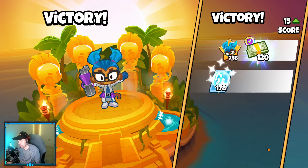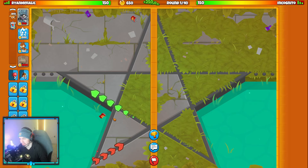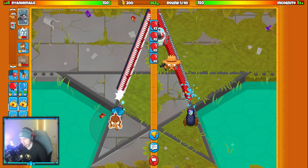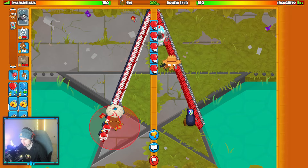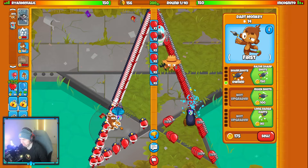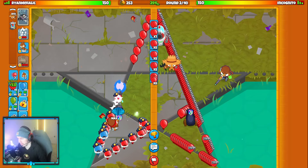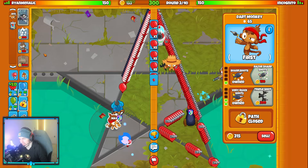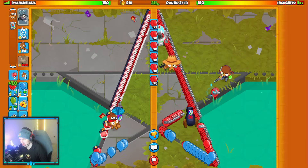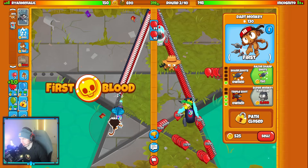Our next match with Dart, Ice, and Village is on the map Star. This is going to be a lot harder than Sun Palace because I've never really used Dart on this map — I don't know the placements or the order of upgrades. We're going Incognito here; they're starting with their bomb shooter. I'm going to try a trip dart start right here. They're going bomb-sub-farm and brought Star Captain Jericho, so it'll be a pretty difficult matchup. We'll get quick shots and very quick shots — should be able to defend decently early game.